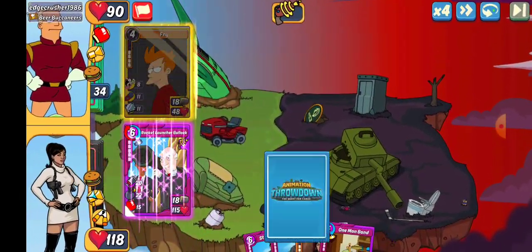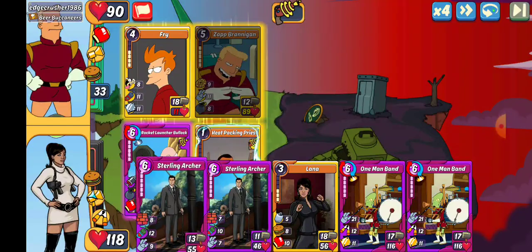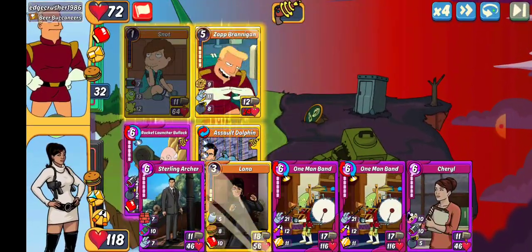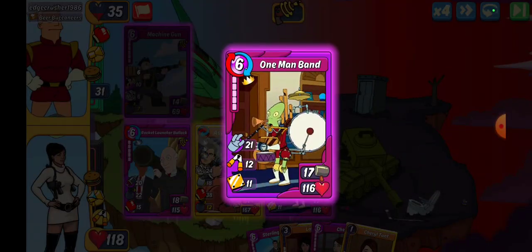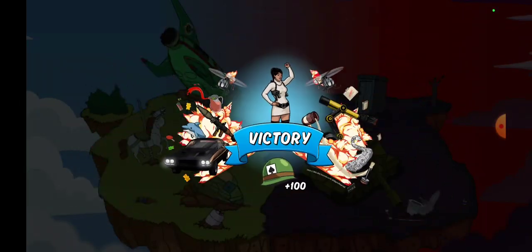Up next we have Edge Crusher 1986 and no items, so we're going PC. Let's see what they throw — go ahead and motivate that up. We almost get the one shot there. We're going with Sterling Archer and make an Assault Dolphin, doing all the damage. That should clear out most of it and highest HP is the PC, so we'll go with that and take a win.